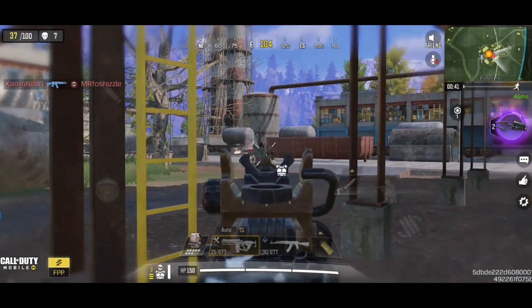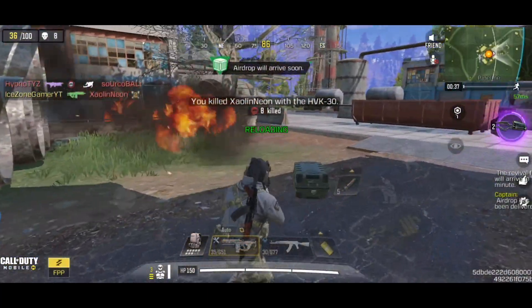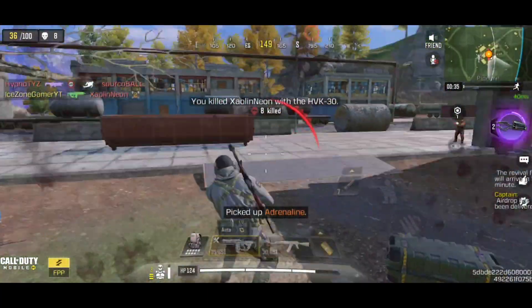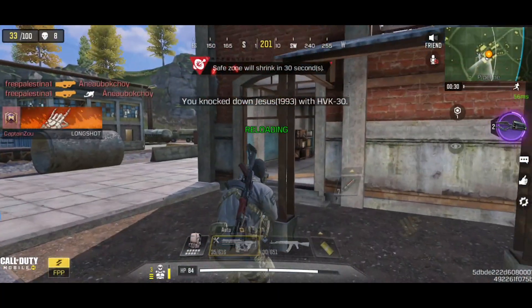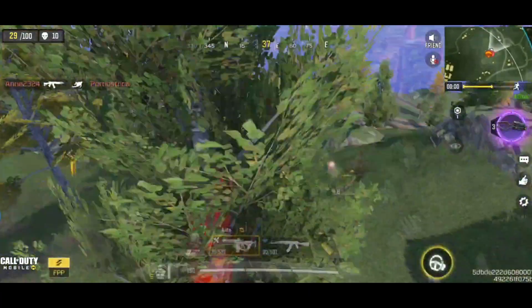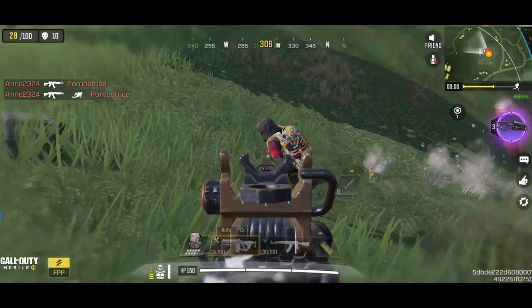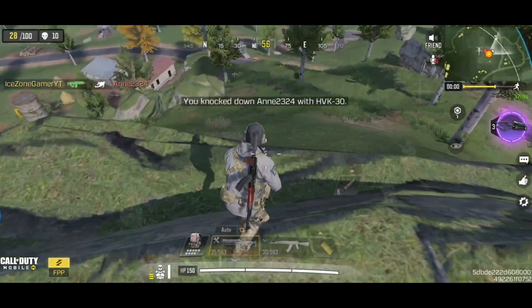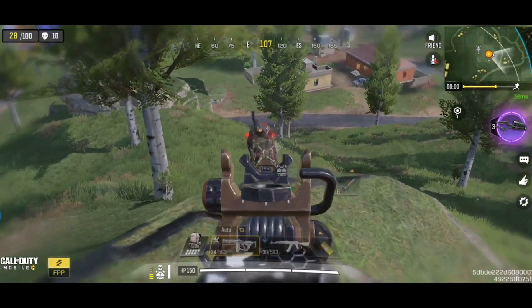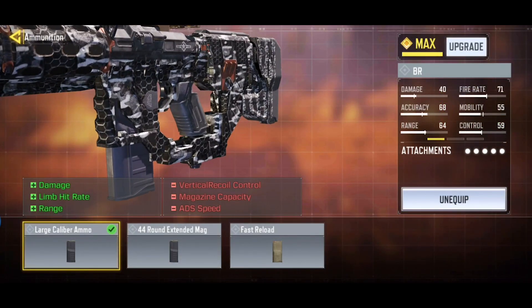For BR, it's another story. Although the HVK-30 is still an OP weapon in terms of time to kill and shots to kill, it is practically not as efficient as other popular weapons like the AK-47, as most fights in BR are at range. Even though HVK-30 has consistent damage at all ranges, it is hard to control due to its horizontal recoil. As a result, we can't really take advantage of HVK-30 in a range fight. So in this BR build, we will focus on recoil control.